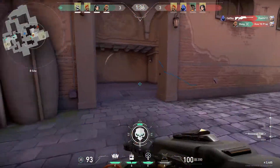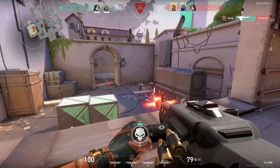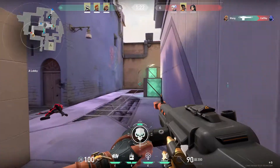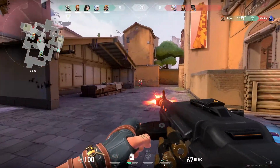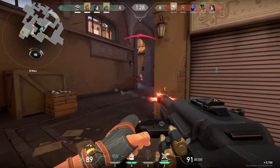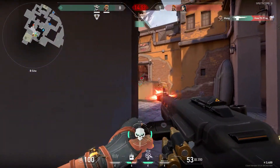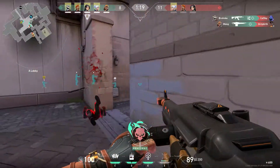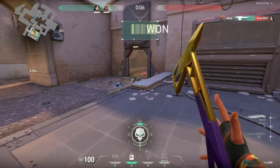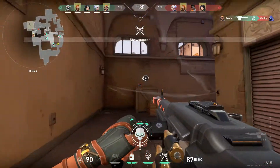Being a bullet hose with high wall penetration, the Odin is the natural candidate for spraying and praying through walls. If you have an angle at the beginning of a round and your opponent starts behind a wall they need to push to peek you — let's say the window on Haven for example — you can time your spray to approximate where your opponent is and you may get some very important picks before the round even starts. And even if you don't get a kill right off the bat, you may deal damage to your opponents before they decide it isn't even worth pushing, and in some cases you may get mid control for free.